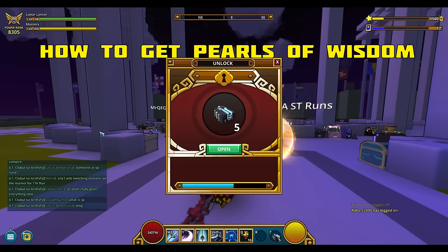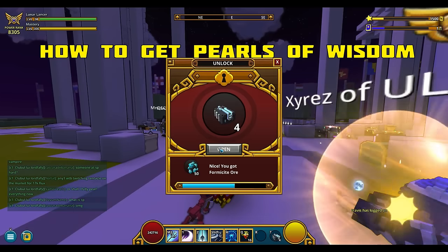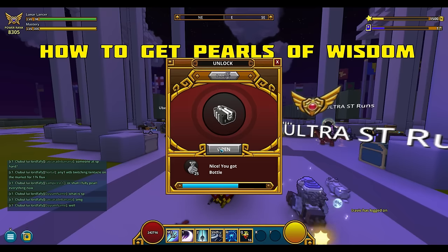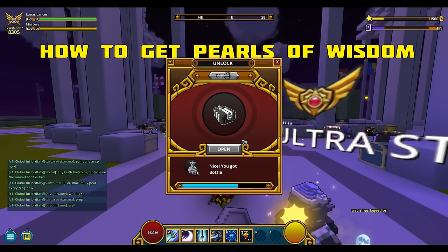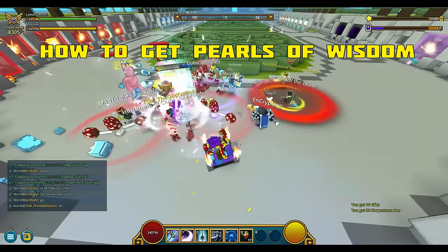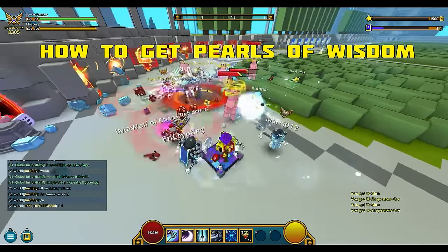Other ways of getting Pearls are opening chaos chests — Pearls can drop there — and the wiki mentions that placing a shadow item into the loot collector has a really small chance of giving you one. I gotta mention, I've been deconstructing hundreds of shadow items and I don't remember getting a single Pearl from that.